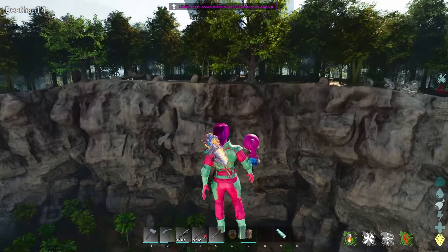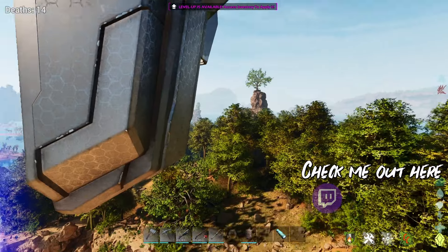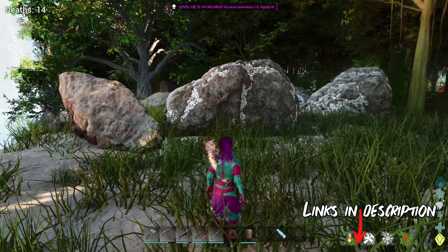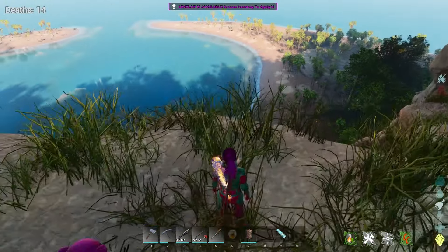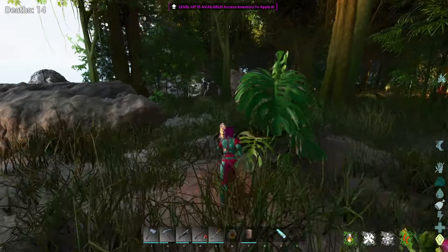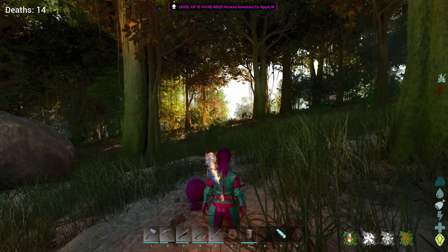Here we are at Blue Ob. If you didn't know, this is one of the starter spawn zones and there is some metal you can get here, but you may need a flyer unless you want to encounter some dangers. Here's Blue Ob — go right over to the edge and as you can see there is a ton of metal here. My current coordinates are 51.1, 77. You can get yourself a Pelagornis to fly up, or a Terror Bird, and you can also grapple up if you already have some metal, instead of going all the way around through the Rex spawns.